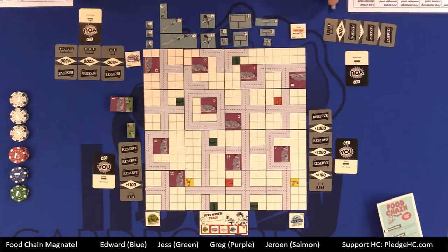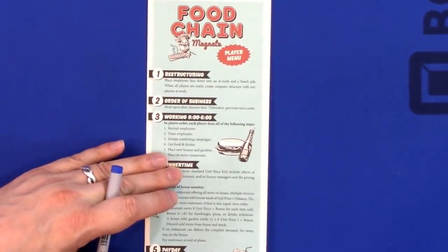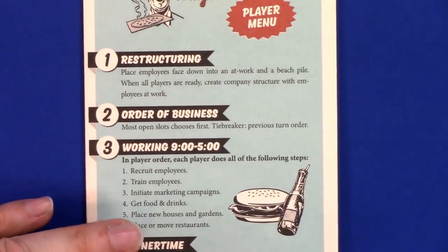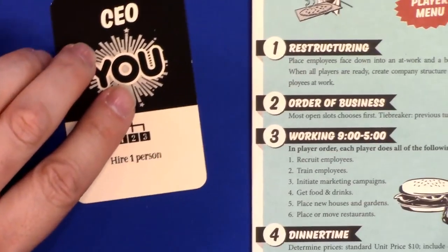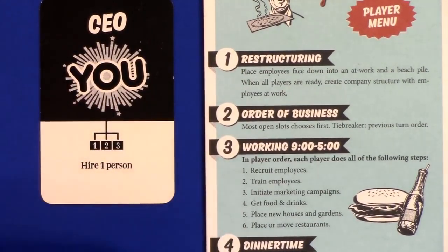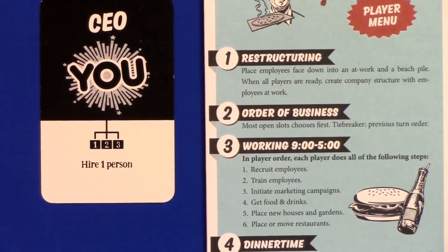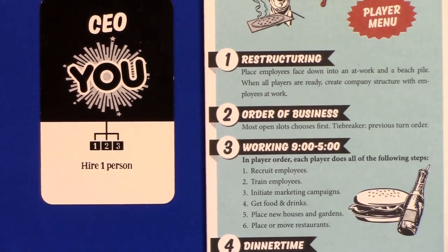Let me quickly give you the player aid again. So each turn is seven phases officially. Phase one: everybody decides what employees they play. Remember, black cards can only report to your CEO, so you can only have two levels of black cards — you can't have a third level down below it. You can have a third level of other employees, but not black cards.